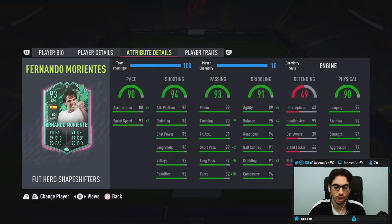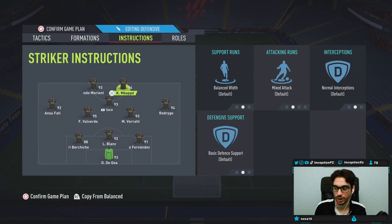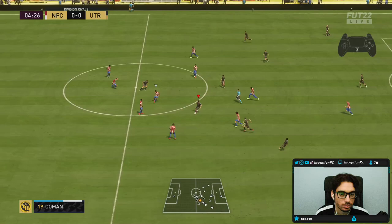For physical capabilities, he does have strength, but aggression is on the lower side. So with this card in-game, we're going to be trying him out in the striker position because we're also reviewing the Valverde card. We'll be using him in that left striker area on stay forward. Even though he doesn't have low stamina, we're going to keep him on stay forward anyway. We'll see how the card performs — hopefully he is a beast.